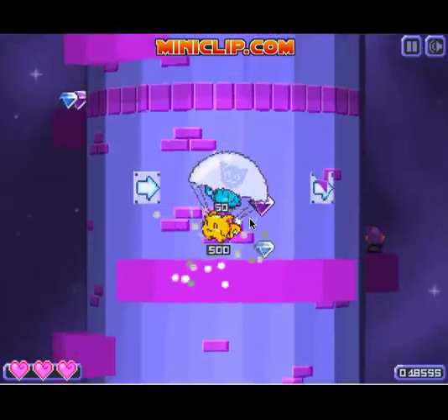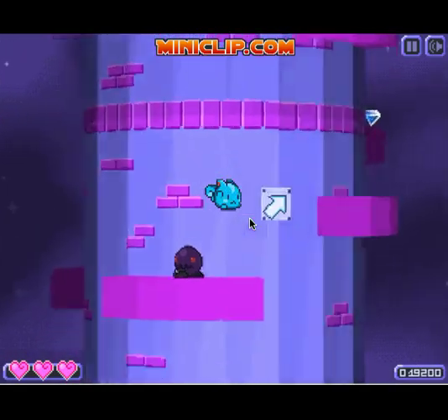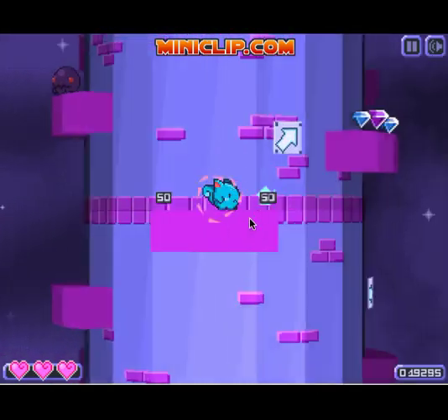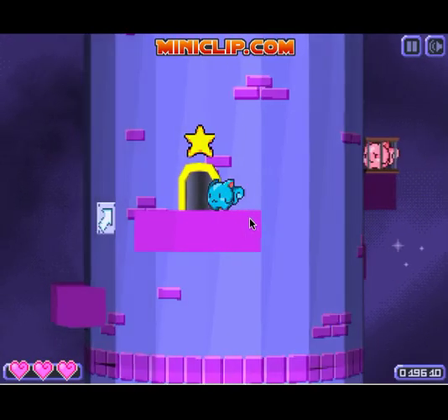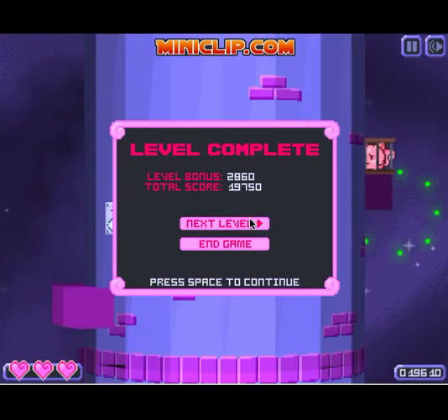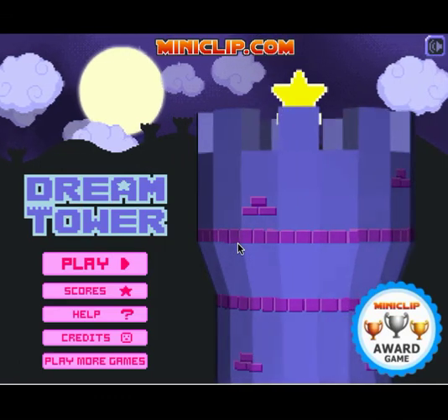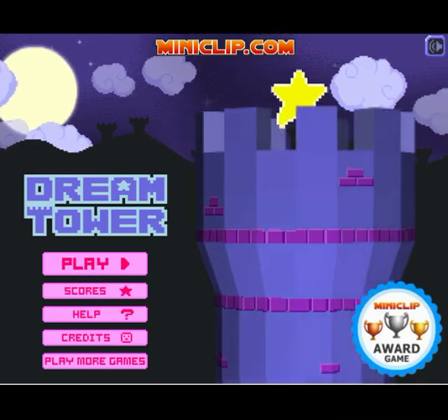Here's another friend. You get 500 points whenever you save one. When we get up higher you're going to get more - I think it's 750, I'm not sure yet. There's one back there but I forget how to get that. I think that's going to be the end of this episode. Next time on Dream Tower, we'll be taking on the next levels and introducing about two more enemies to the game. See you guys later.